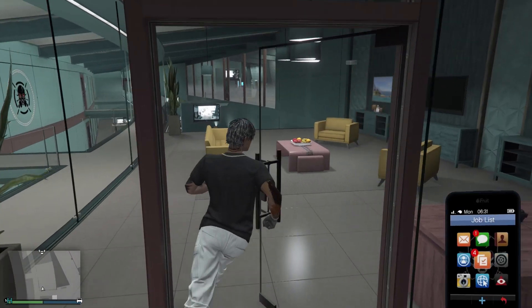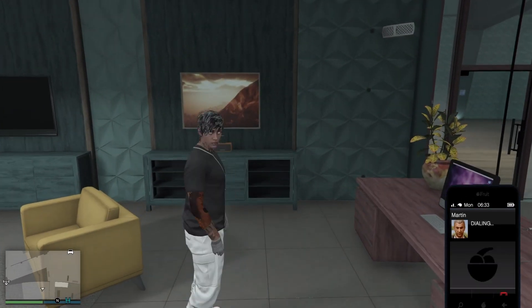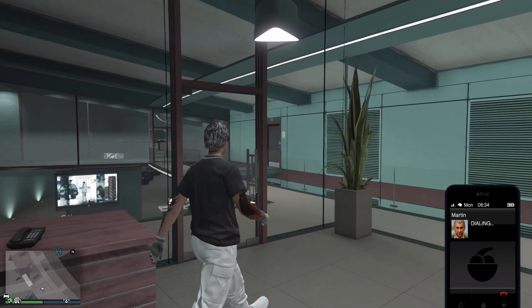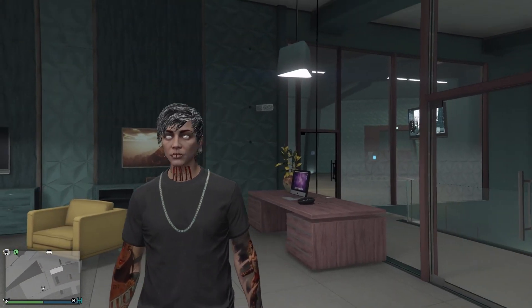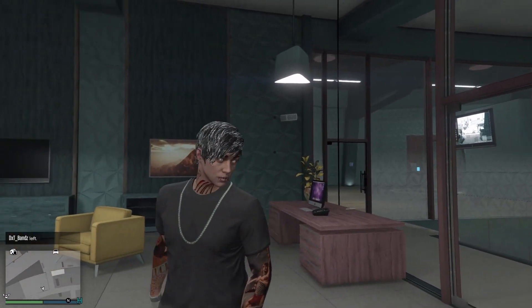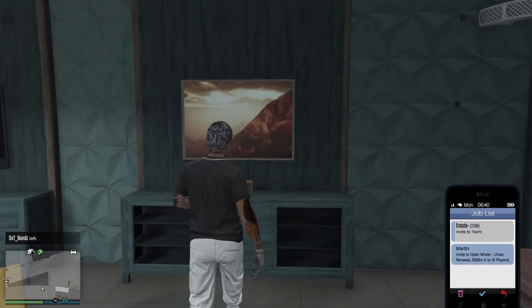So to start up the glitch, what you want to do is come to the lounge in the facility right here and you want to call Martin, Ron, Gerald, or Simon, and request the job. I'm gonna use Martin as everyone has Martin unlocked early. So you want to wait for the job.